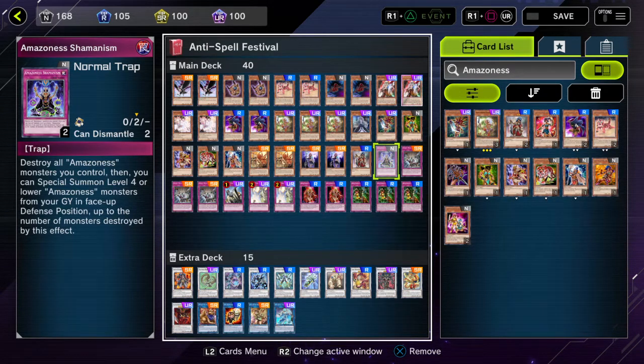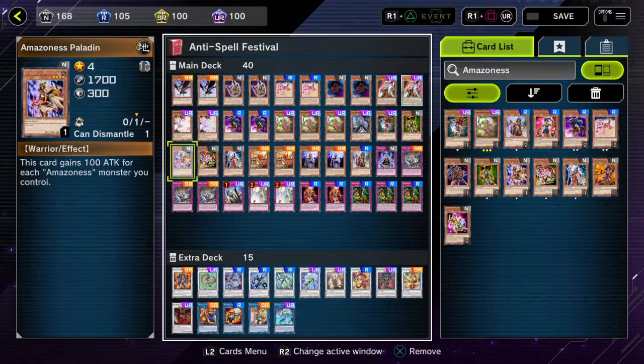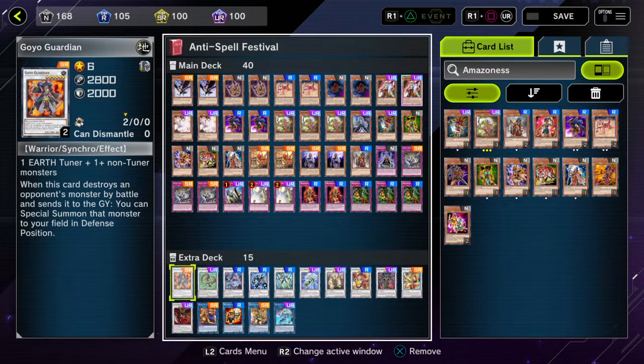For the extra deck: Goyo Guardian came up only once or twice throughout the whole anti-spell festival. It's pretty good — if monsters are in the range of over 2,500 but not lower than 2,800 attack, you should be in a good spot to have Goyo Guardian steal the destroyed monsters and take control of the field.